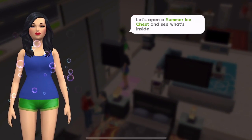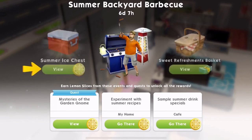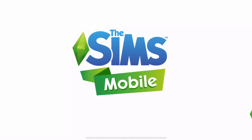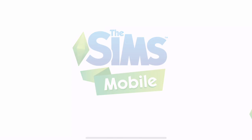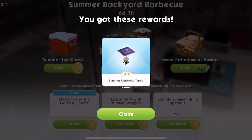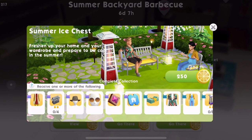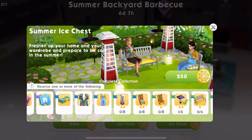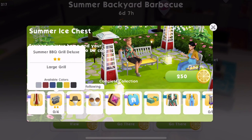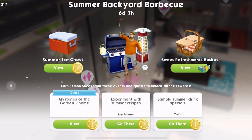Let's open the summer ice chest and see what's inside. They cost 250 each - that's kind of standard. Something good, hopefully. A summer umbrella table! That's nice, I'm pleased with that. I wonder what the grand prize is - I think the summer barbecue grill deluxe is the special item we want to get here.